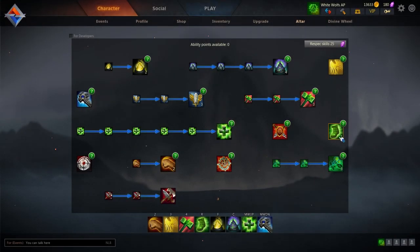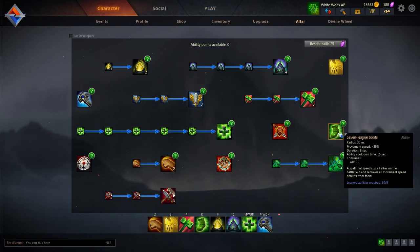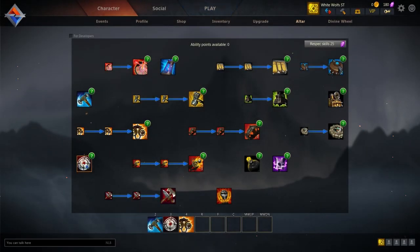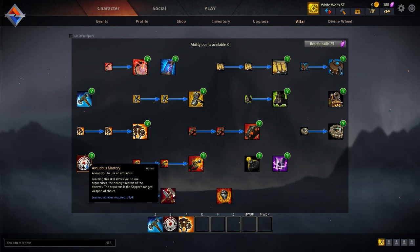They also fixed a bug on the skill Seven League Boots — you could not run on the enemy's glares of ice, so that's now fixed. Now for the last two changes: one more for the sapper and gunner. The skill Archibus Mastery has changed — normally you would get two will points for any shot that hit its target, but that has now been reduced to one.